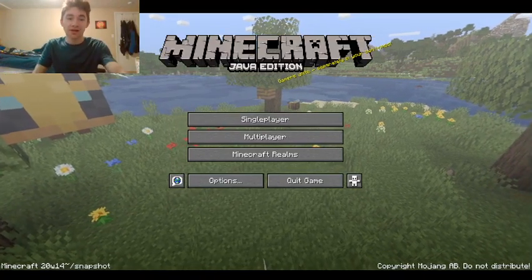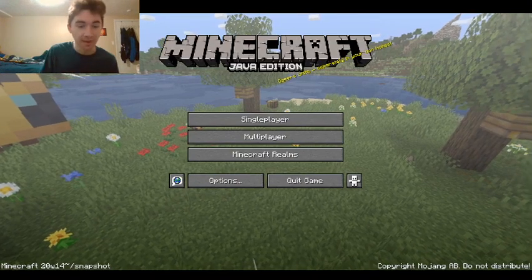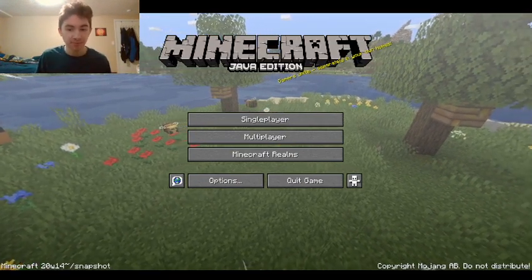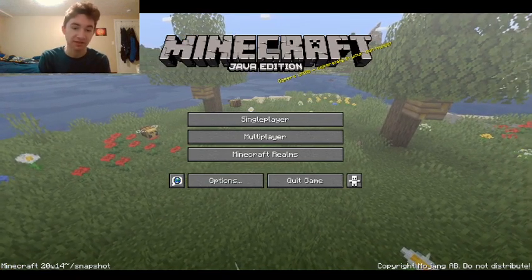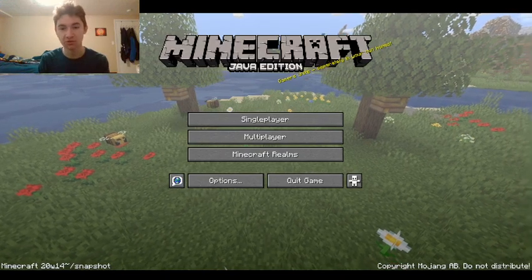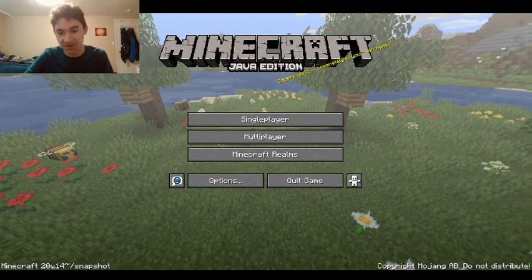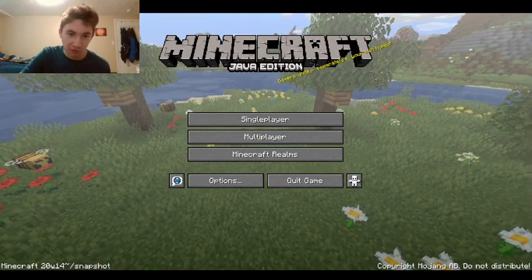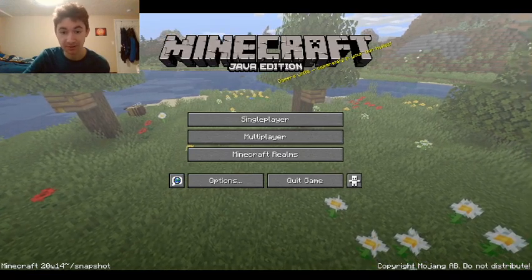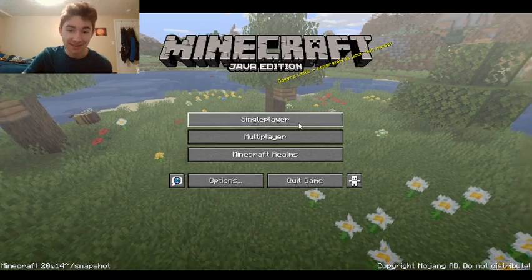Hey guys, Sackman and Show3 here, and today I'm playing Minecraft Java Edition. This is a new update, but it's just a snapshot — specifically the 20w14 infinite snapshot. This is basically just the April Fool's joke for 2020, so happy April Fool's guys. I could not come up with anything good enough, I'm sorry. But let's get into this.